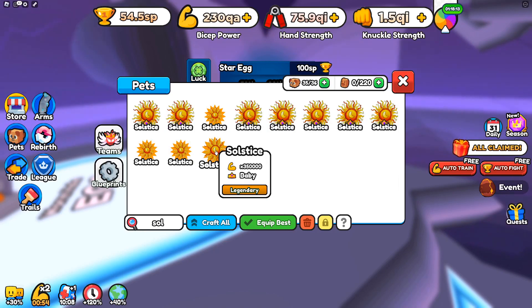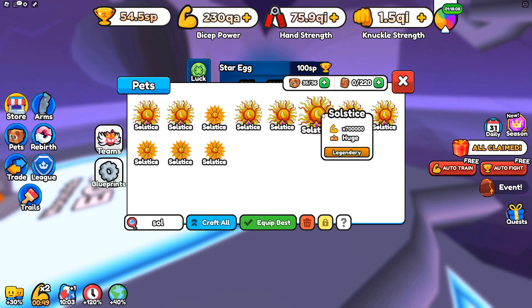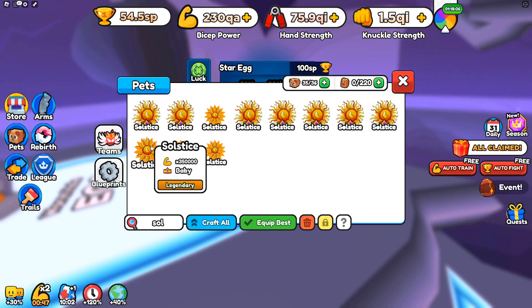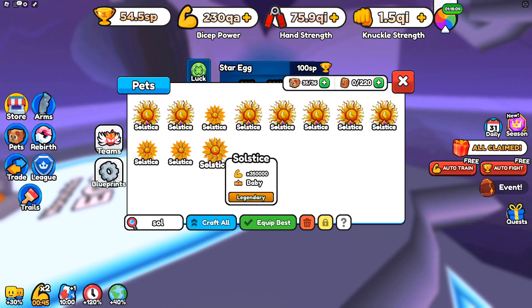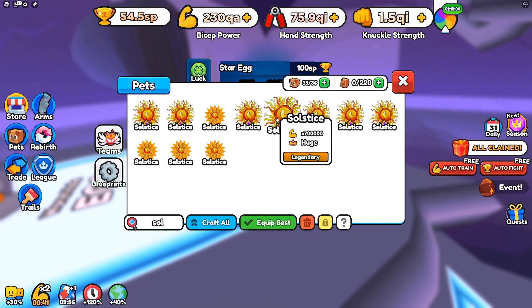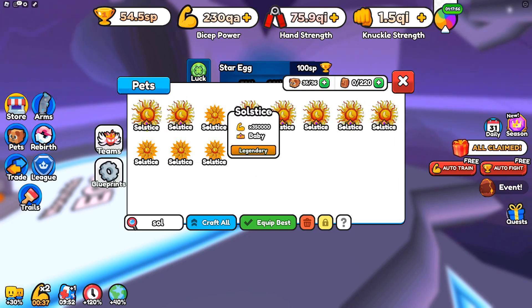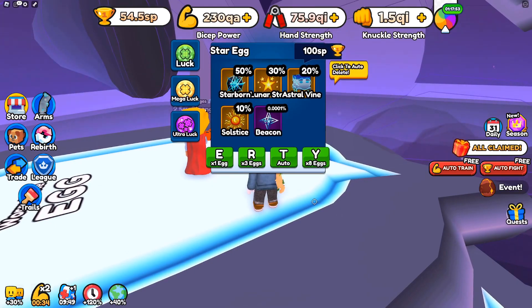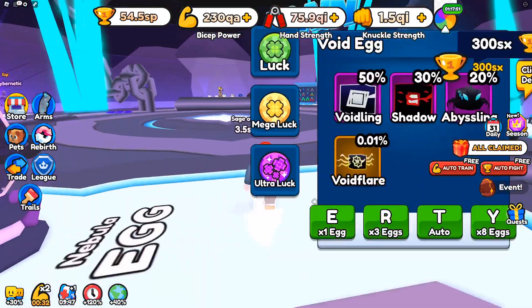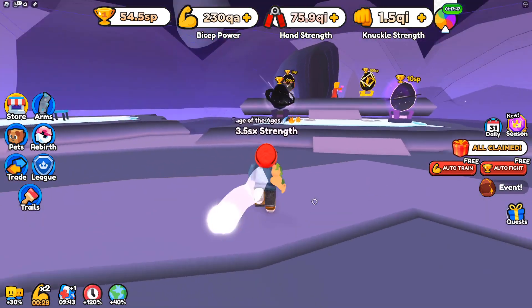We've got the baby Solstice coming in at 350,000. Big would probably be around 550,000, and then there's Huge. We could also turn these into Goliath to go ahead and increase that number as well.